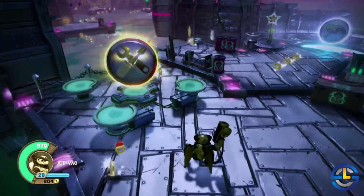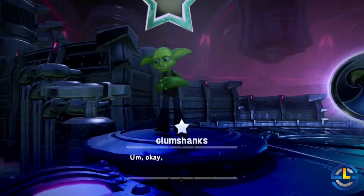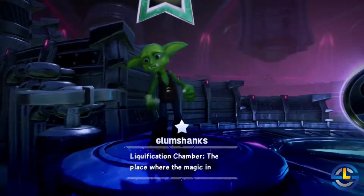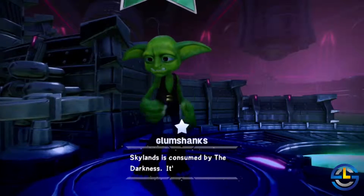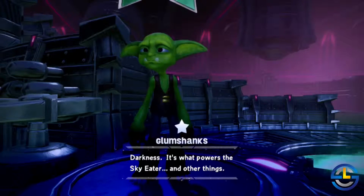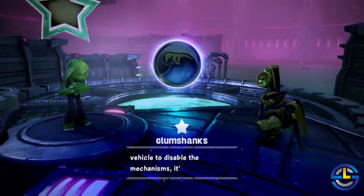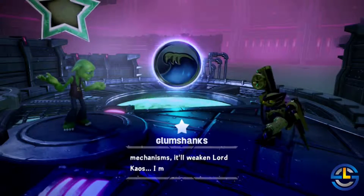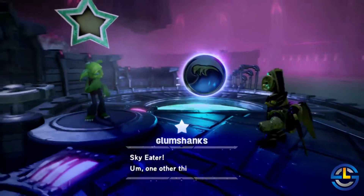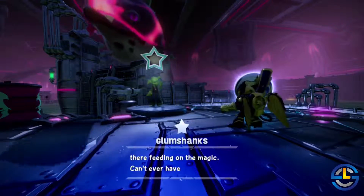This is the liquification chamber — the place where the magic of Skylands is consumed by the darkness. It's what powers the Sky Eater and other things. If you use your sea vehicle to disable the mechanisms, it'll weaken Lord Chaos and the Sky Eater. There's probably a hydra hatchling in there feeding on the magic — can't ever have too many of those.